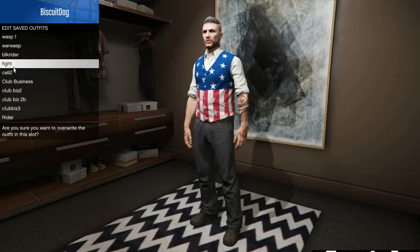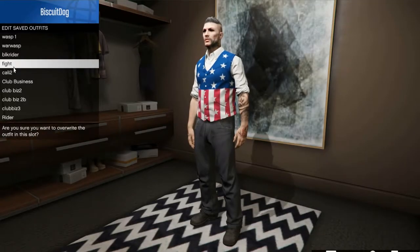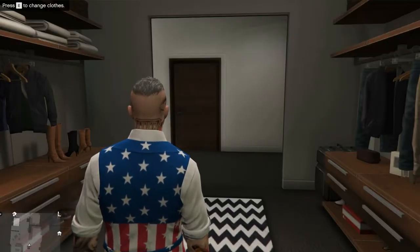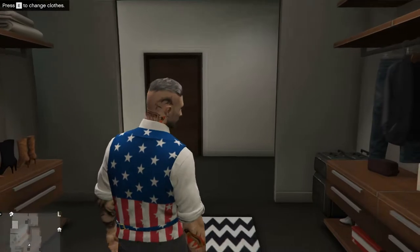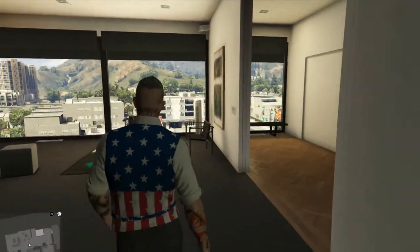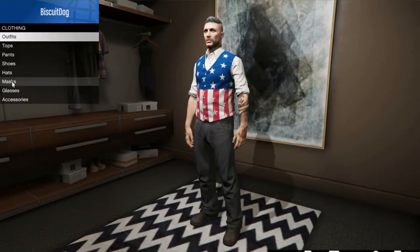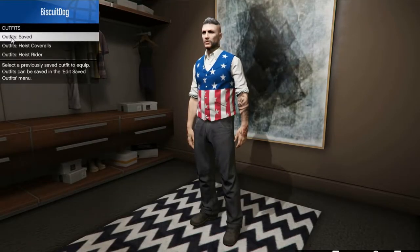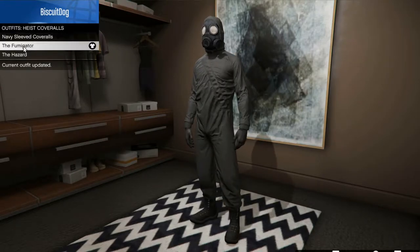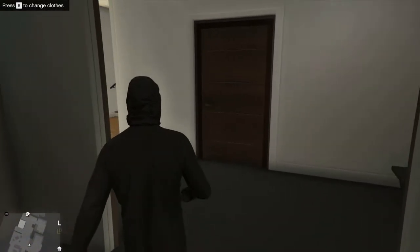First thing you're gonna need is to save your outfit with the vest you want to wear on it, so that includes your pants and whatever you want to wear with the vest. Save that as an outfit. Once you've got that saved, make sure you've got one of the hazmat suits because you're gonna need a hazmat suit mask to get this right, so you might as well just change into your hazmat suit right now.